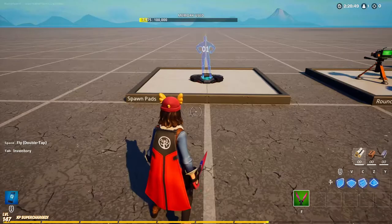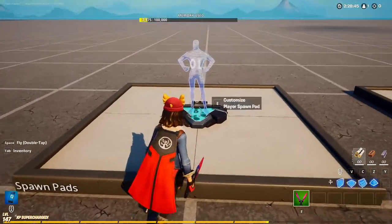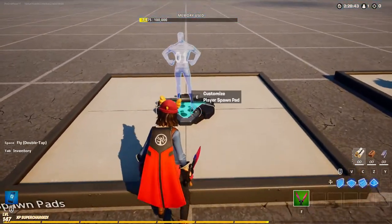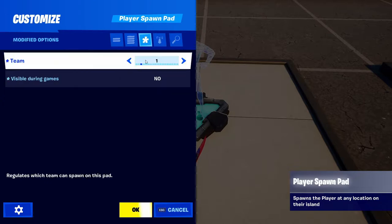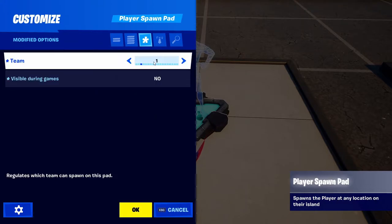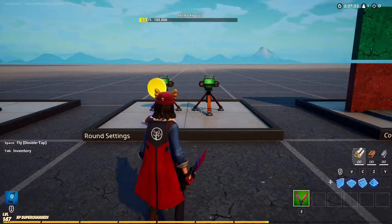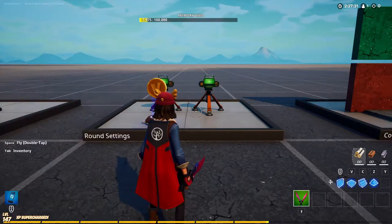Starting off with the spawn pads, you're going to need two of these — one for team one and one for team two. They're relatively easy to set up: set the team to one, set visible during games to no, and then change the team to two for the other spawn pad.